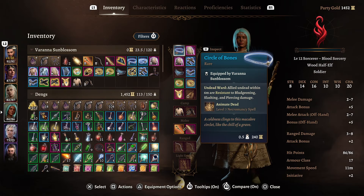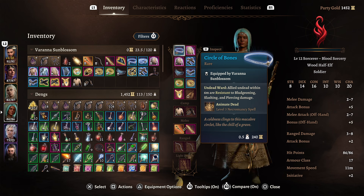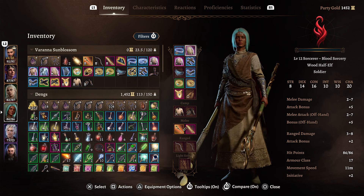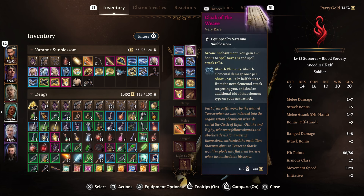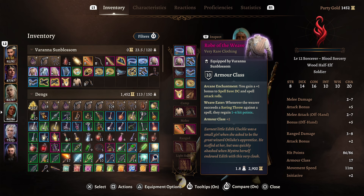When it comes to items, this is what I would use. The Circle of Bones — Allied Undead within 6 meters are resistant to bludgeoning, slashing, and piercing damage, and this gives us Animate Dead. The Cloak of the Weave — gain a plus 1 bonus to spell save DC and spell attack rolls. Boots of Genial Striding — unimpeded by Difficult Terrain. The Robe of the Weave — plus 1 bonus to spell save DC and spell attack rolls, and whenever we succeed a saving throw we regain 1 to 6 hit points and a plus 2 to armour class.